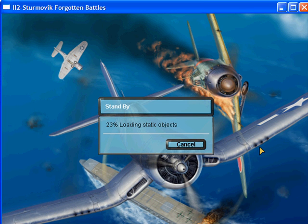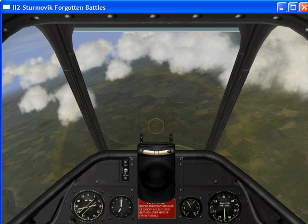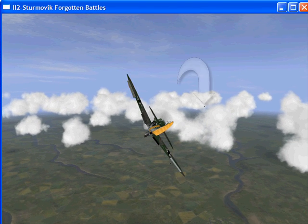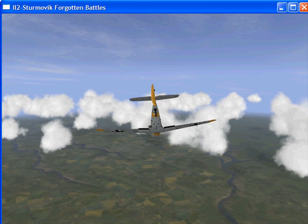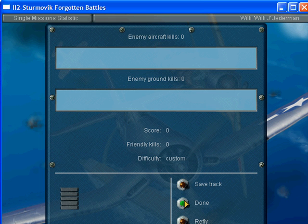I'll hit fly. I don't have my controller set up so I'm just going to hit pause here. I'll go Control+F2 just to see the bad guy — there he goes, he's locked onto us. He wants us and he wants us bad. I'm going to escape from this mission and we're done there.